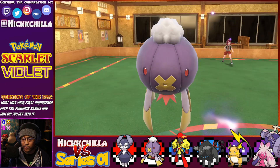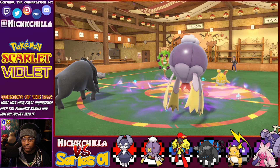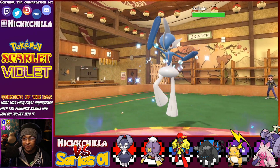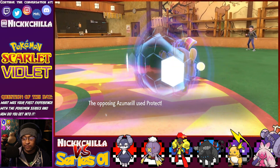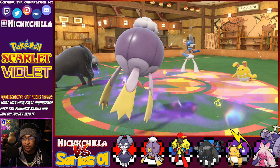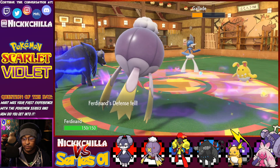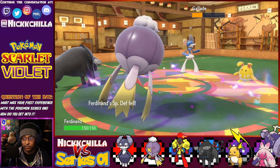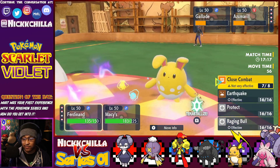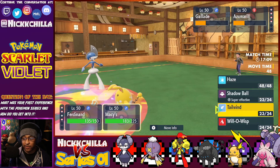Azumarill hit a lot harder than I thought. Maybe we can pick up the KO by hitting him with a Shadow Ball. Whenever that music picks up it always seems like they're about to Terastallize. Looks like he predicted the Close Combat. I still have Tailwind, so I can go for another Close Combat — actually we're going to Terastallize and hit him with Earthquake. Drifbloom should be fine since it's not going to take any damage, and then I'm going to Haze to reset Ferdinand's stats.